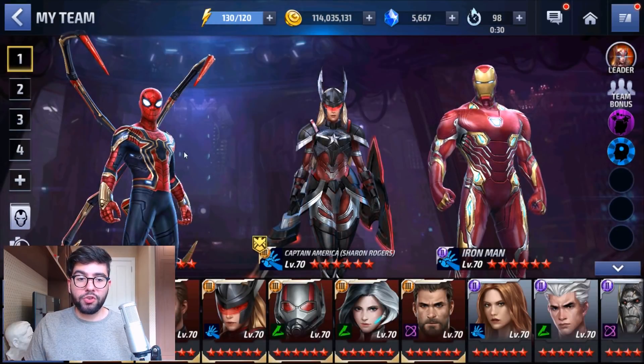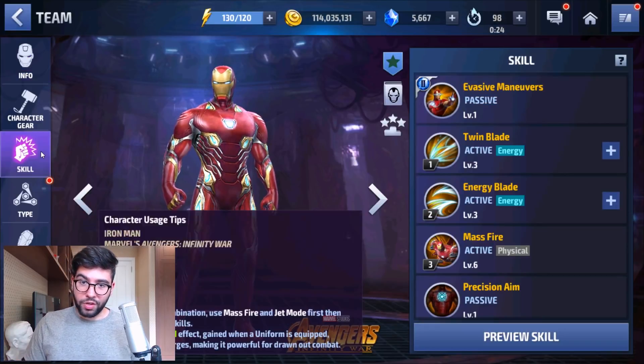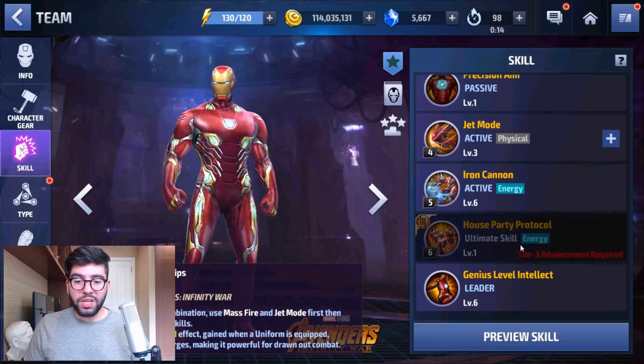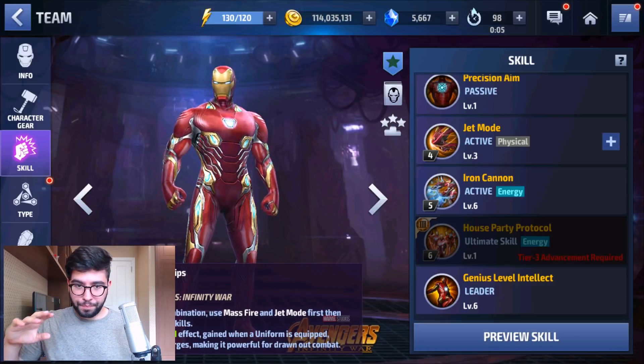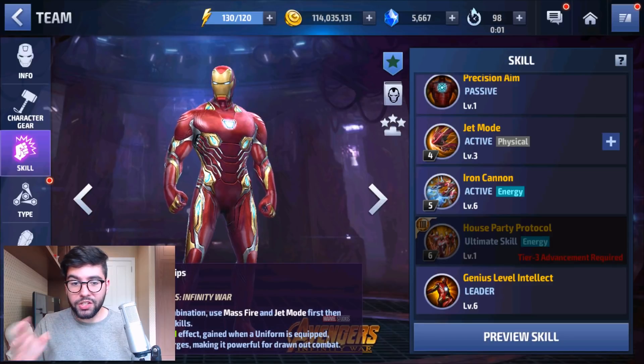Moving along to Iron Man's Tier 3 — a character I don't actually have Tier 3, but I've listed pros and cons from observation and from speaking to people on Discord. The pros of Iron Man's Tier 3 skill are that his summons will take aggro for you when activated, giving him a unique effect no other Tier 3 has. Additionally, his Tier 3 skill is an iframe, so it's not interruptible like Captain America's, which is really good.